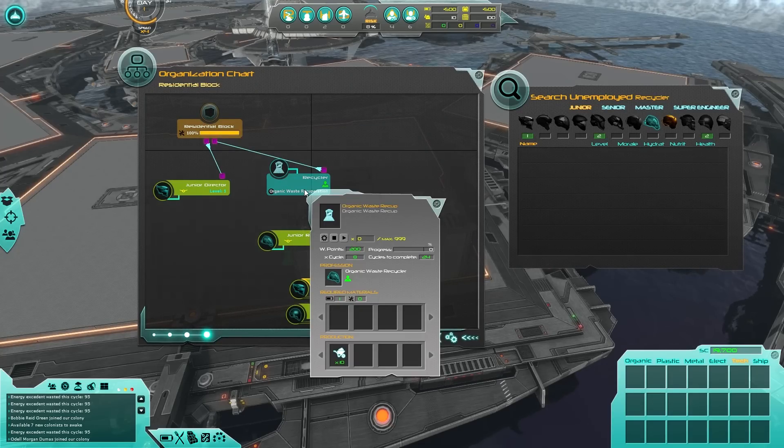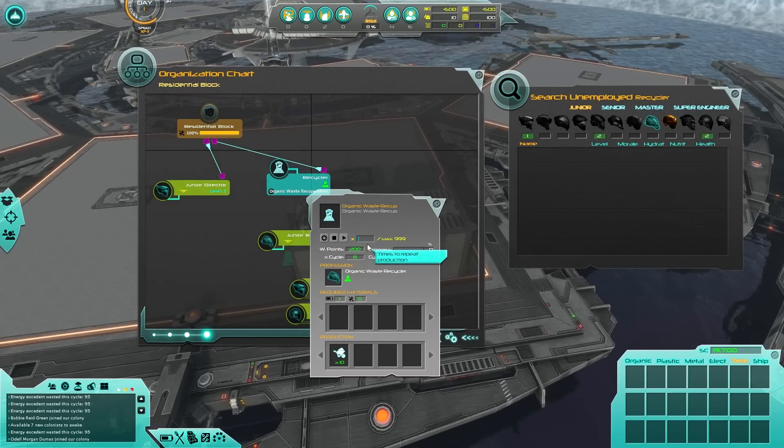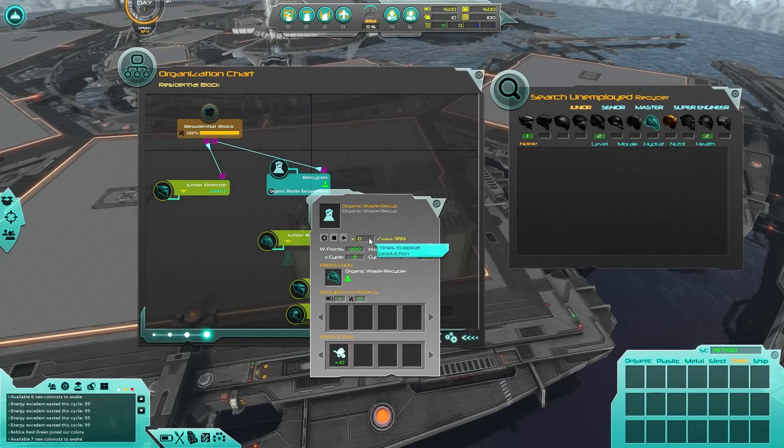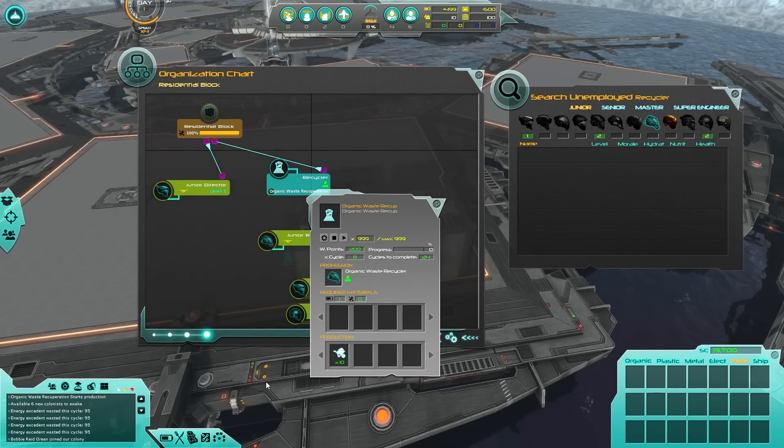I forgot to activate the second building — you've got to right-click, go to 999 right there, finalize that, and get it started as well. Our little light will turn green, and congratulations — you've set up your residential sector in Project Aura.